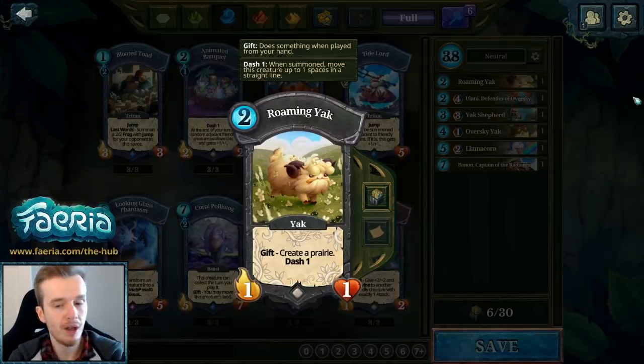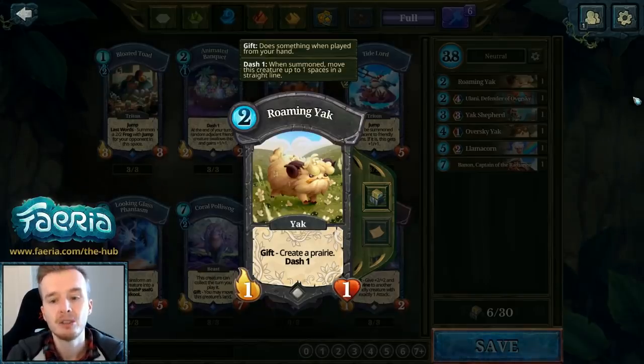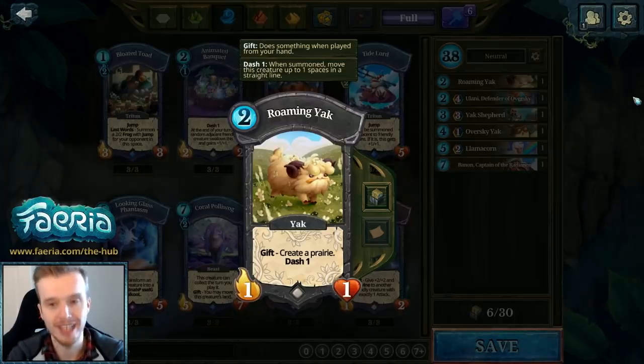Unlike the baby yak, the Roaming Yak collects fairy, which means it can trigger the Sapphire Yak. It's just a good tool for the yak arsenal with synergy across several yak cards, including the new ones released. I'm a big fan of this card.